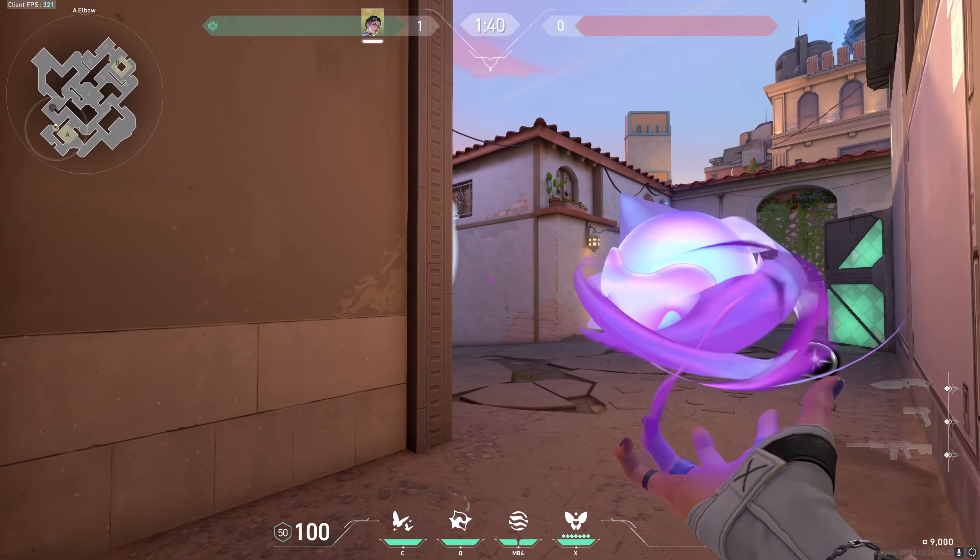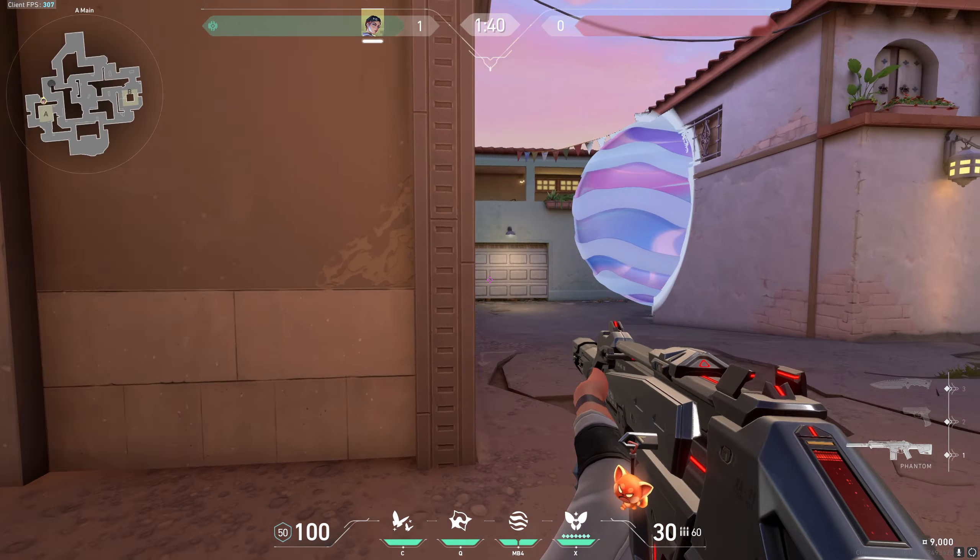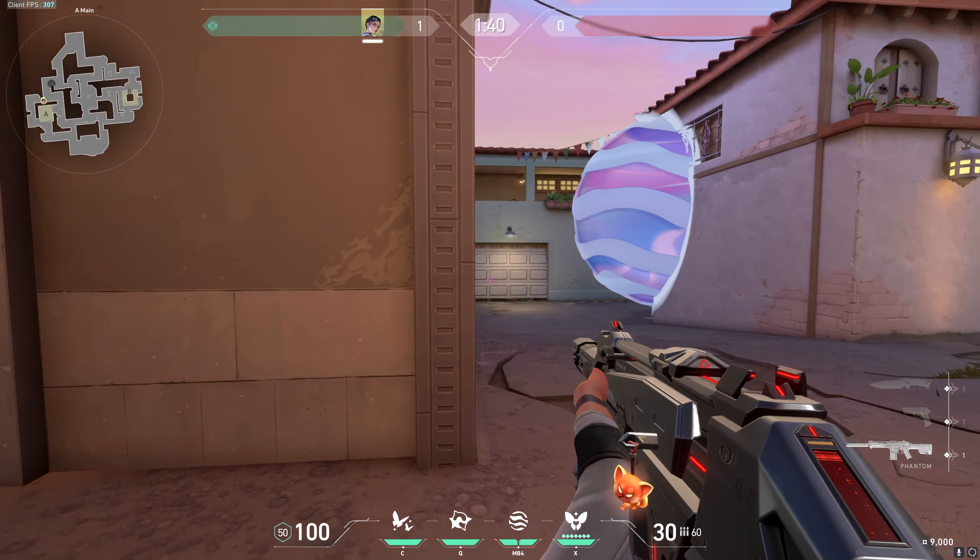If you want to take control of A main, take out your smoke and place it on top of this box — left click and then right click to deploy the smoke. Use your decoy on the map and you can take control of A main. Make sure you communicate with a teammate so they can push from this angle as well.